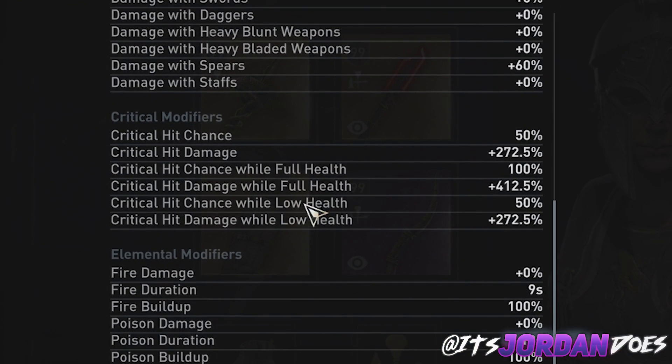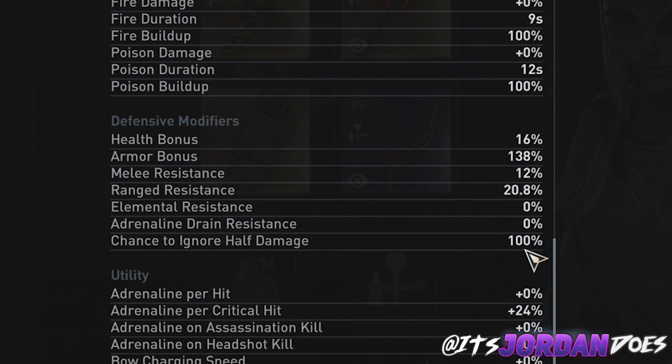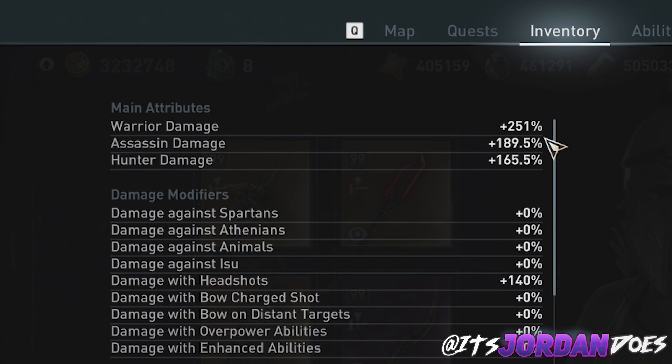Now let's look at the stats for this build. On the critical modifiers, we have 100% critical hit chance at full health. We do have a pretty low crit damage compared to other builds — that's what I mentioned where you're dealing a little less damage, but it's at the cost of making sure you never die, and when you do have the abilities on you're dealing a lot more damage. On the defensive modifiers, we have a 100% chance to ignore half damage and decent ranged and melee resistance bonuses from masteries, which makes us generally tanky but not extremely tanky. With the 50% all damage perk for the warrior ability, we get a pretty high assassin and hunter damage — still enough that when you're using assassin abilities they do one-shot people.